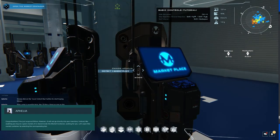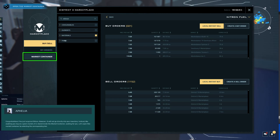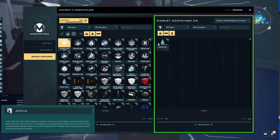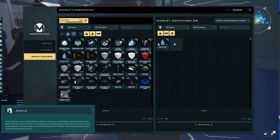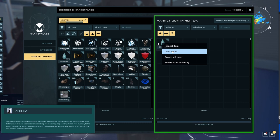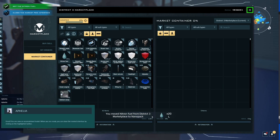What you buy will not go directly into your inventory. Instead, like anything you buy on a given market, it is stored inside the market container waiting for you. Let's open this market container by selecting the corresponding tab. On the left side is your current inventory; on the right side is the market container's contents — here you can see the nitron you just purchased. If you want to put a sell order on something, you can drag and drop it from your inventory to the market container. A quicker option is to use the local instant sell window to get the best price on the local market. To receive your fuel, simply drag and drop the nitron from the market container to your inventory. You are now an accomplished trader!